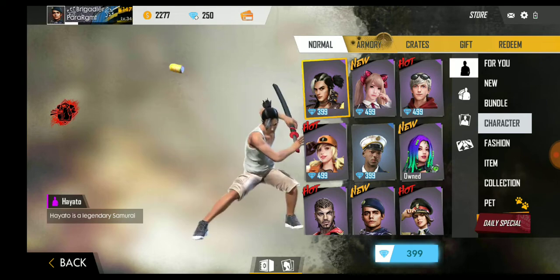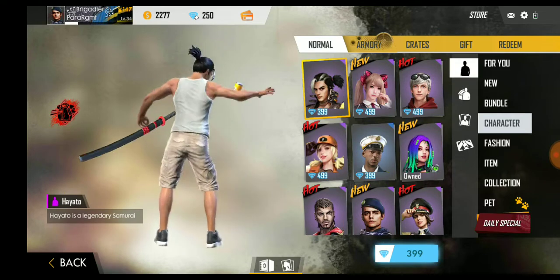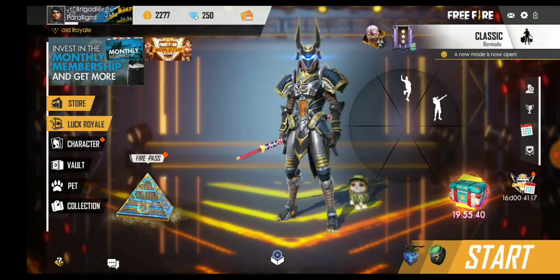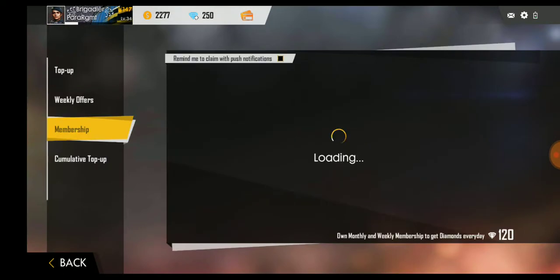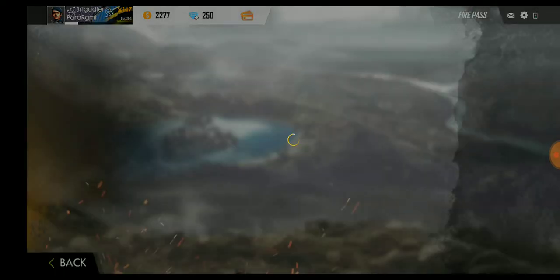Two days before today I saw this character available on normal purchase for 399 without any additional things. So if there is a new character launch and you don't have a lot of money, please don't rush. People spend on elite passes and 400 diamonds unnecessarily. I was lucky to get it at a good price. There are also many charges for membership - guys, don't waste your money like that.